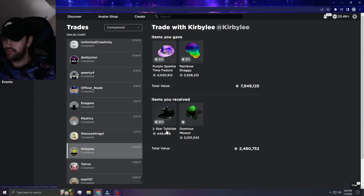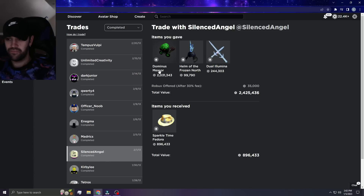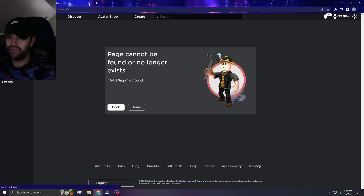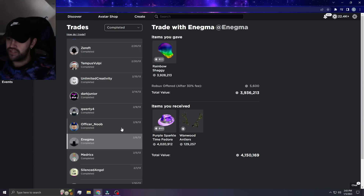Purple Sparkle and Rainbow Shaggy for Star Tail Slide and Messer — that's crazy bro. That's crazy. See how much prices have changed. Astronomical dub right here — Madrix, I got Rainbow Shaggy and Venom Shank. RIP to my boy Madrix by the way, he used to make obbies, we were friends — don't know what happened to him, that's about 10-12 years ago though.